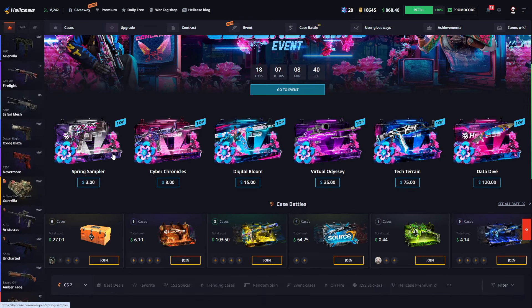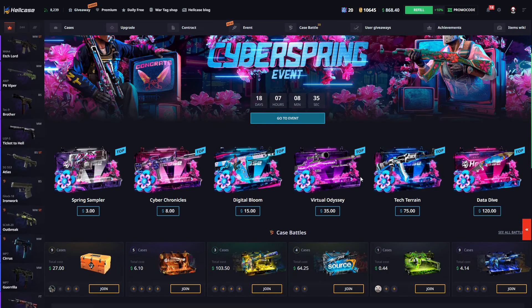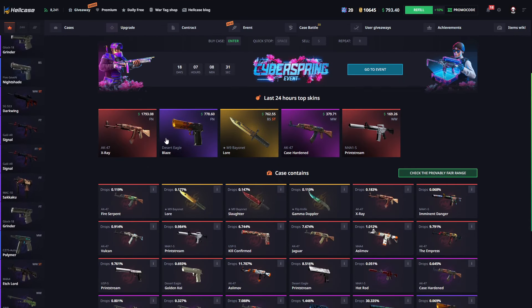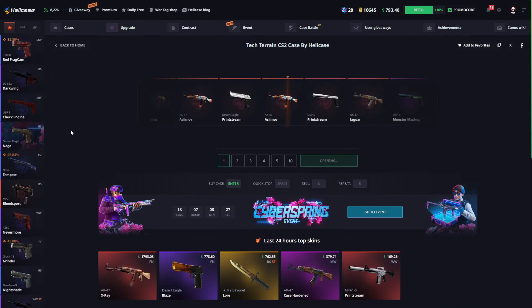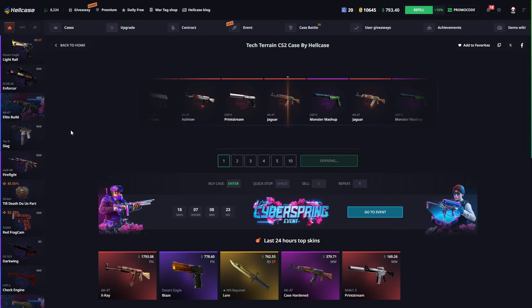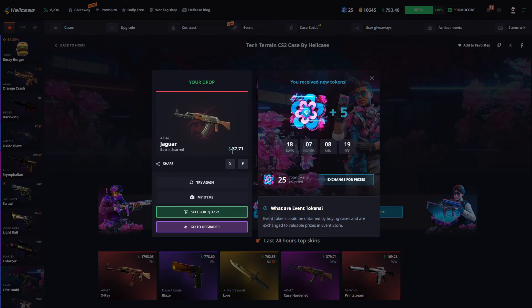We also have these cases from the new event, so we will try the Techcarion case — just one case, let's see what we can get. A lot of good skins, but what we can pull is the AK Jaguar, I think. Let's see which float, then we can see the carding profit.